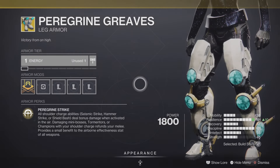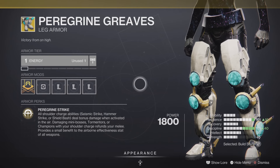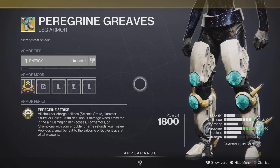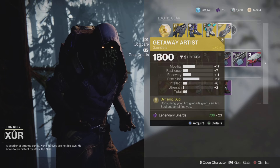Next up, we have the Peregrine Greaves leg armor. It's going to be exotic for that Titan class. It's going to be the entry into the perk called Peregrine Strike. All shoulder charge abilities — Seismic Strike, Hammer Strike, and Shield Bash — get bonus damage when activated in the air. Damaging bosses, tormentors, or champions with your shoulder charge refunds your melee and provides a benefit to the airborne effectiveness stats of all weapons. And it's just meh in PVE and just decent in PVP. Needs a buff in my opinion.